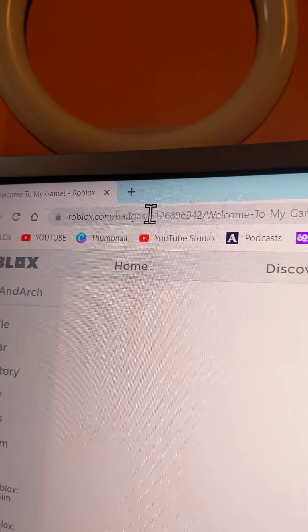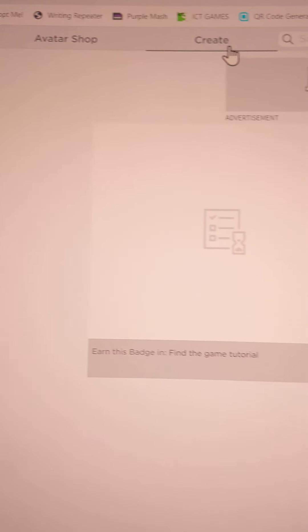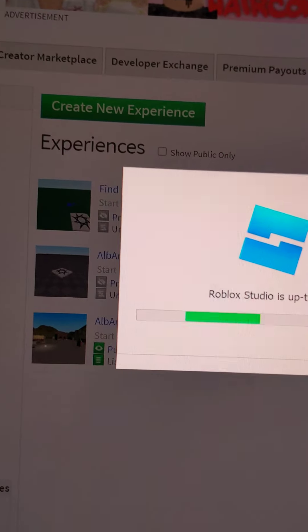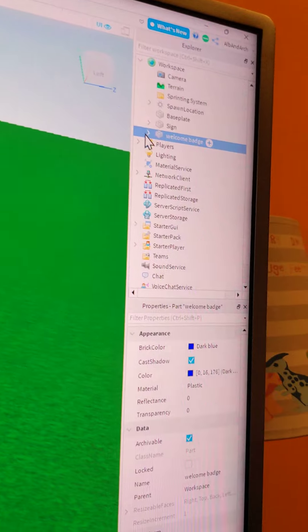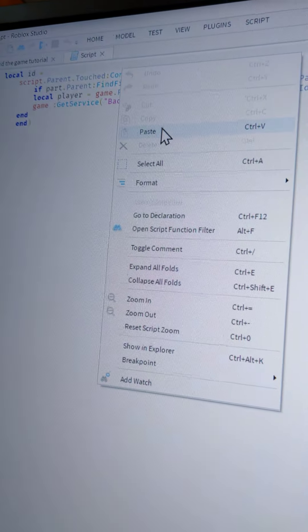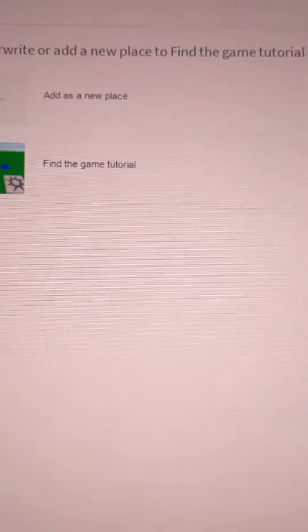You should see a little code at the top — copy and paste that code. Go to Create and go back onto your game, go ahead and Edit it, and open Roblox Studio. You can see it's loading your place. Go to the script of the Welcome Badge part, and where it says 'local id equals', paste in your badge ID code. Then go to File, Publish to Roblox As, go to your game, and click Overwrite.